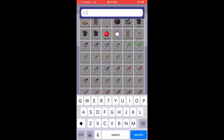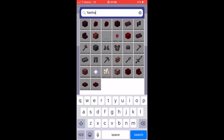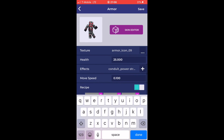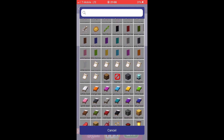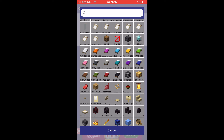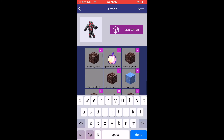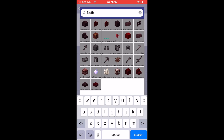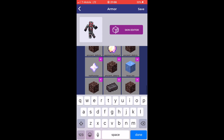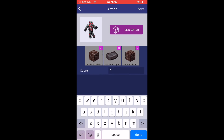One enchanted apple, one netherite ingot, one bit of blue ice, and a nether star. There we go, count one, save.